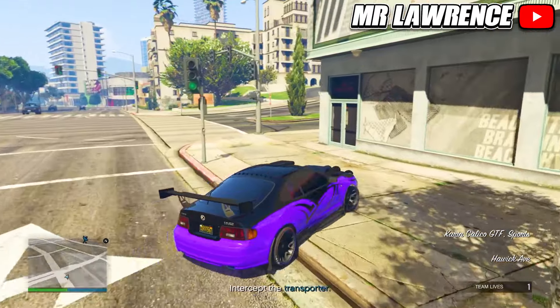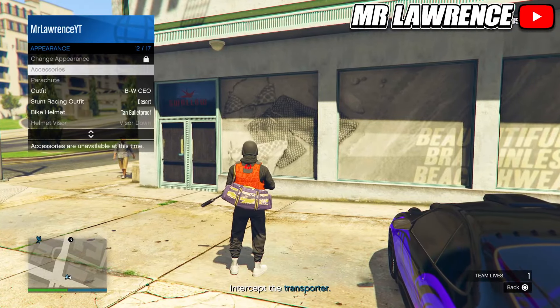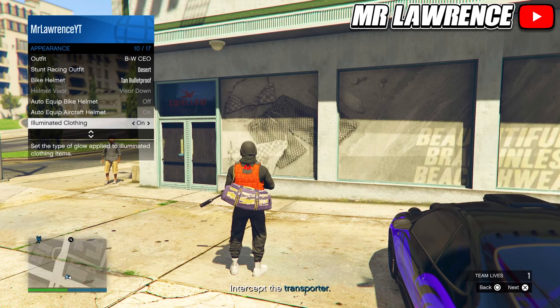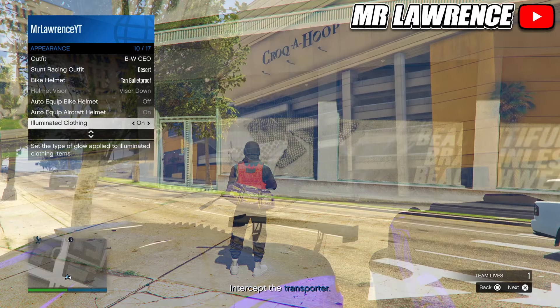When you load in, pull over on the sidewalk so you're safe. Then open your interaction menu, go to Appearance, Illuminated Clothing and hold right on the d-pad for 30 seconds. When you did that, leave your interaction menu open and go AFK for 15 minutes. I recommend waiting on your PlayStation or Xbox home screen in case you have stick drift or accidentally touch your controller.